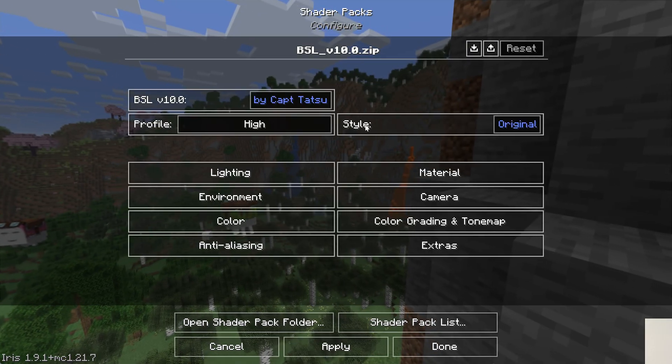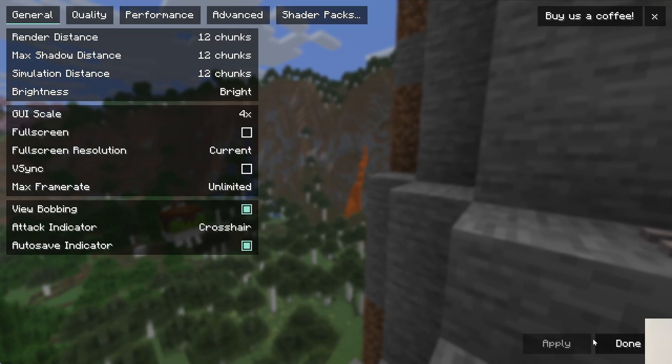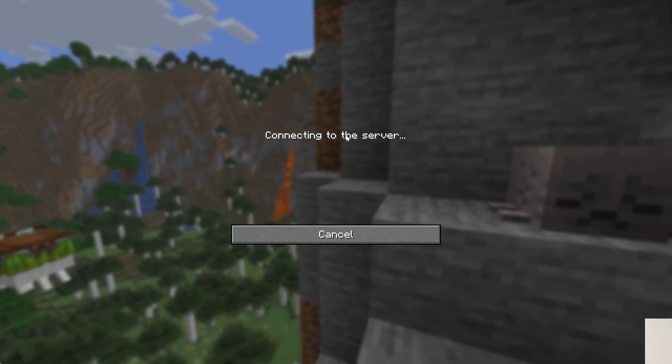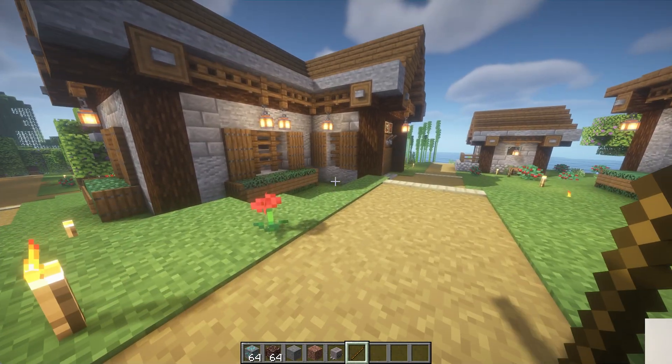You can change your shader settings in the bottom right, which is a great way to run low settings if you have a lower-end computer. At this point, we can jump onto our Simple Game Hosting server and we'll be able to see that, sure enough, the shader pack is live. You can actually change shader packs in-game as well — BSL Shaders is live and looking good.